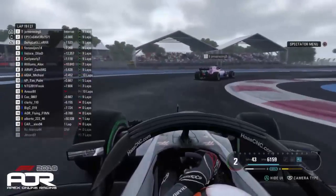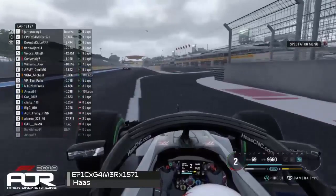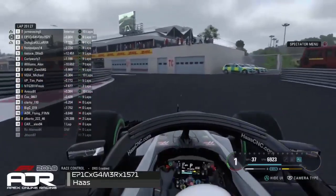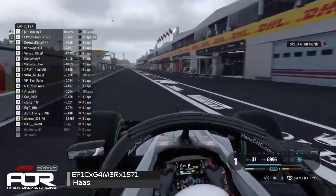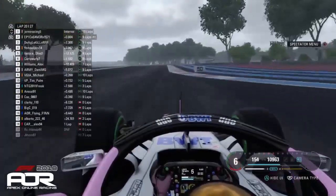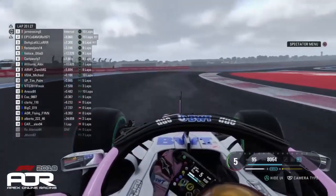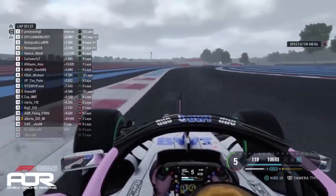We think the dry tires are now faster. You would assume both leaders would now come into the pits — and Jano stays out. Could that be the first mistake he's made? DRS is enabled just as Epic Gamer comes into the pits. He has called that perfectly, and Jano is going to be out there stranded on a set of intermediate tires on what is now a dry track. That could be the end of his challenge for the league.